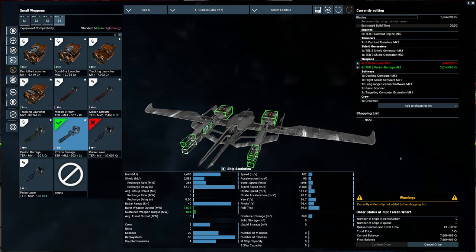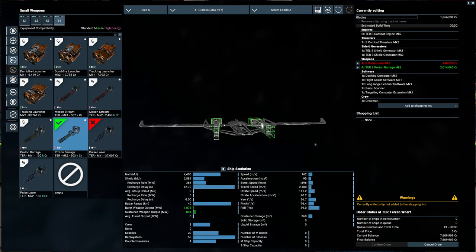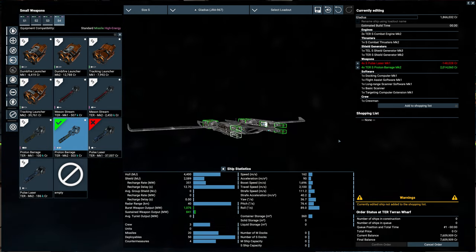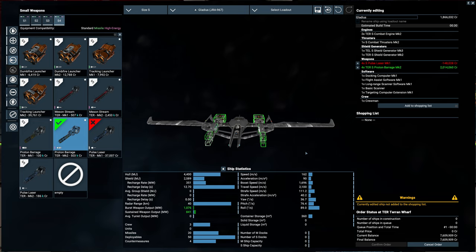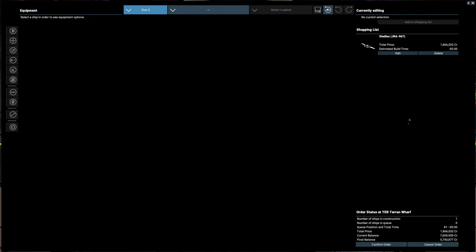Now that's arguably too much to spend on a fighter, maybe. I don't have the deepest pockets, but for the purposes of this video, we're going to go with it. In the game, these are called high energy weapons — the Mason stream and Proton Barrage.